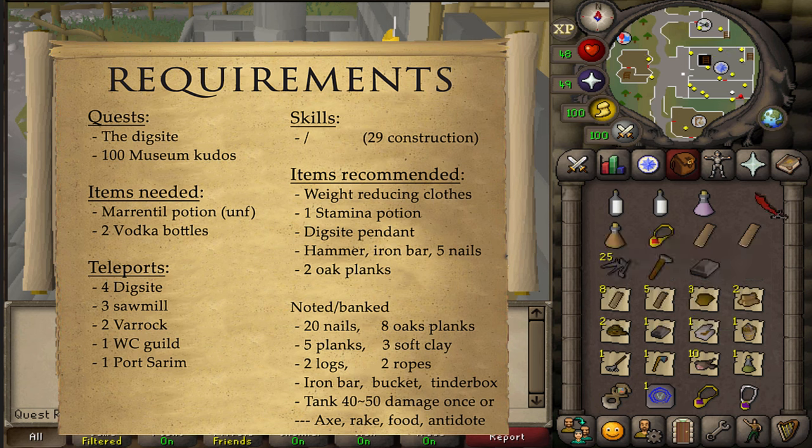The items needed to rebuild the Southern Bank of Fossil Island are two oak planks, five metal nails of any kind, a hammer, and an iron bar.